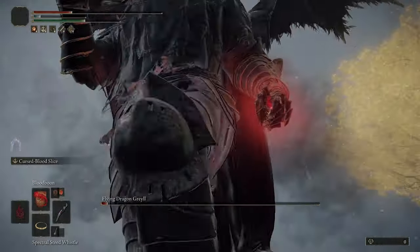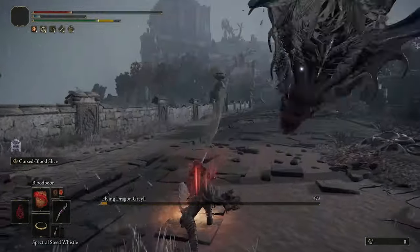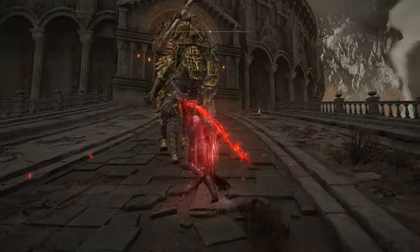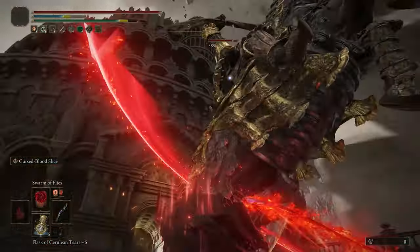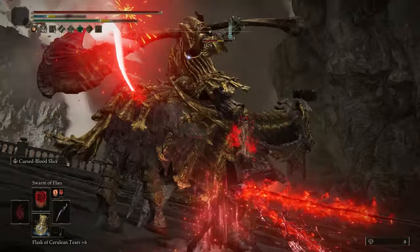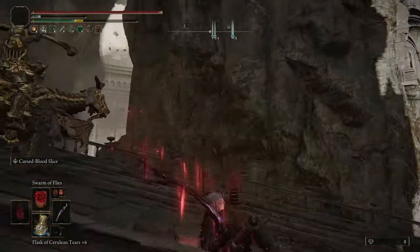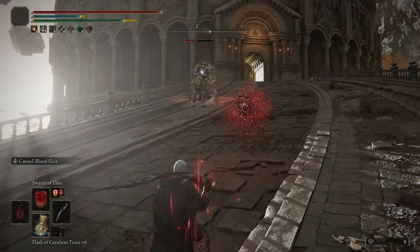In terms of ranged enemies or enemies that are just annoying from a distance, this is why I also kept the Bloodboon, especially for the larger enemies. But you can always go with Swarm of Flies — it's been nerfed in the recent patches, but it's still decent at creating blood loss at the same time.